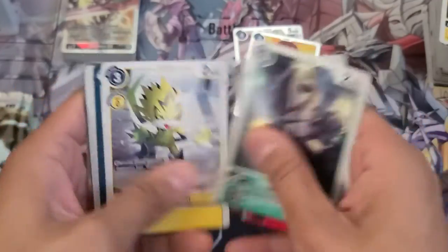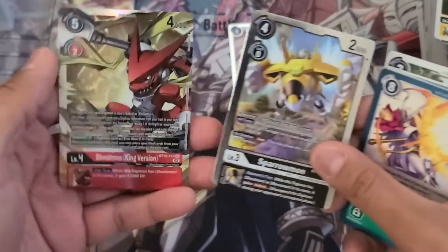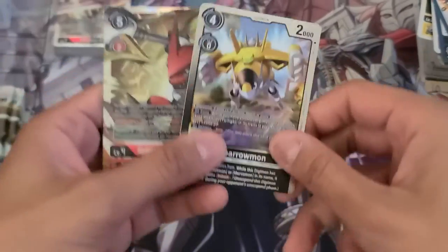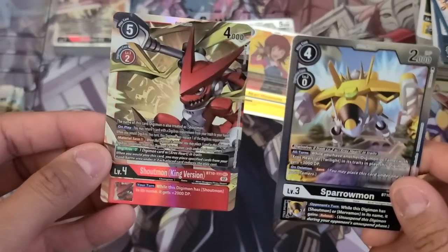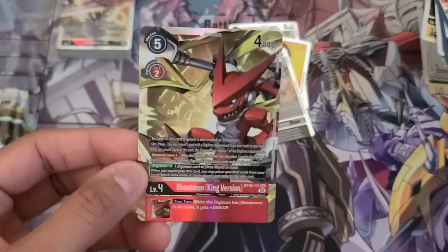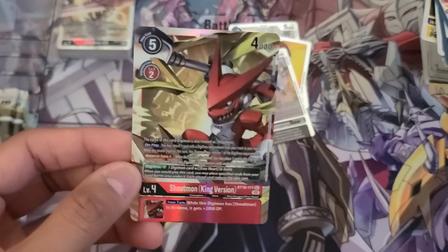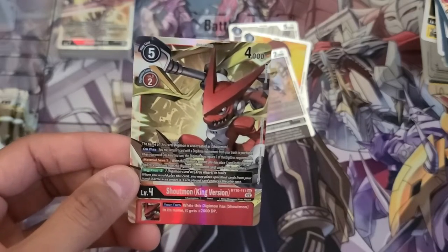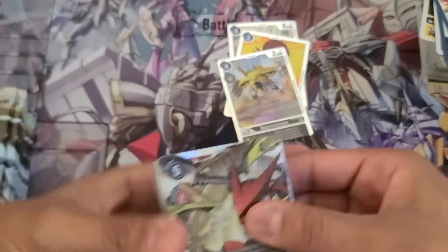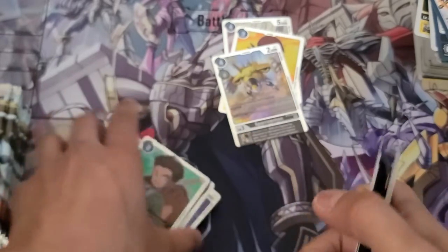Red Vegiemon. Sparrowmon and — oh! In the second pack I get the secret rare Shoutmon King Version! I love the art on this one. I did pull the alt art version of this in my pre-release, but man — I got both secret rares on both boxes, which is actually really cool for me. I'm going to place this here and separate the supers and secrets together.